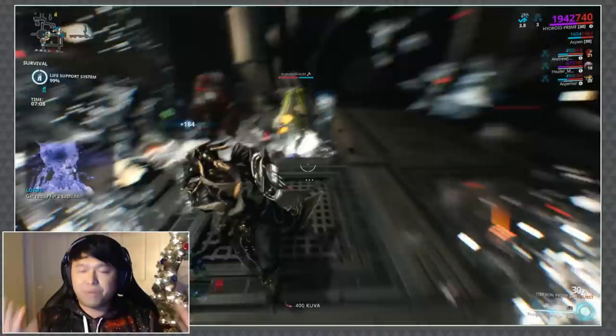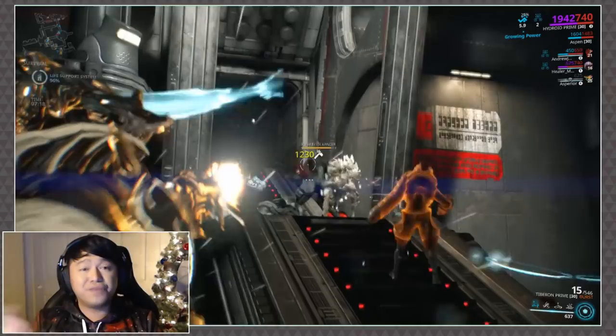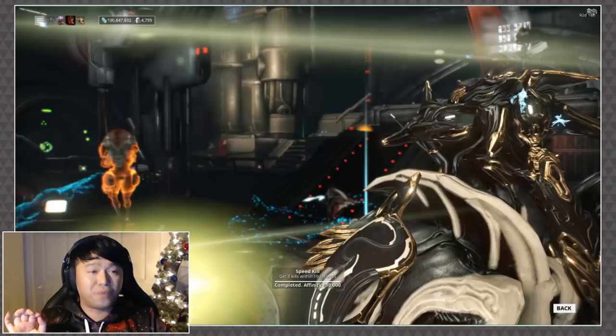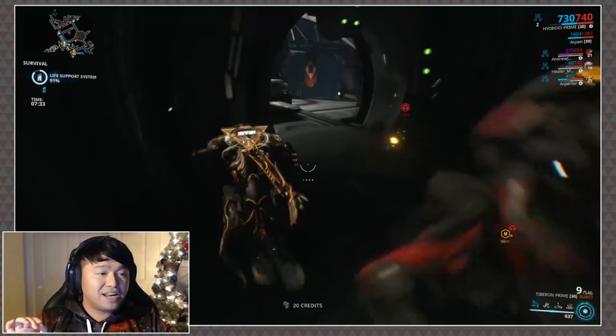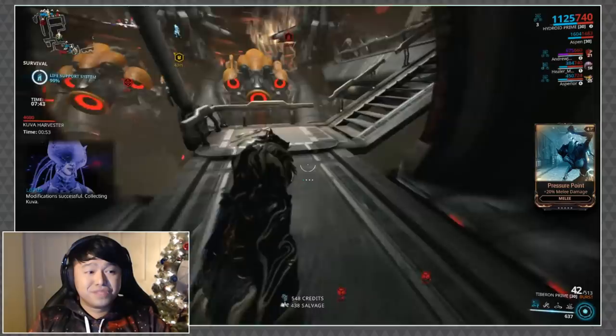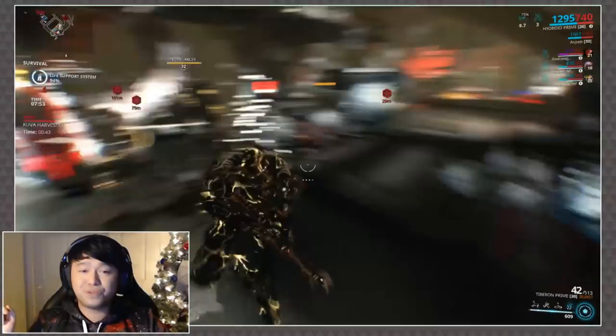You've already heard me say this a couple of times — there are just missions I don't want to play. I would rather play a survival than a mobile defense, so you'll definitely see me doing Kuva survivals if there are only mobile defenses, rescues, or spies on the map. Right now looking at the current nodes we've got an excavation (don't like that), an assassination for Vay Hek which might be quick for some people, and one capture. I'd knock out that capture and most likely chill in Kuva survivals.